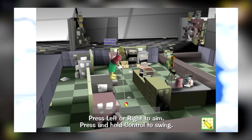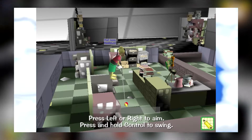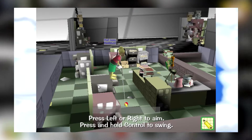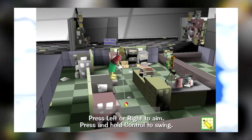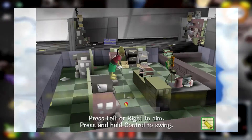We also have a very rare screenshot from a bossbot field office which was canceled very early on into production. As you can see from this screenshot, Toons would have fired golf balls at cogs, much like in the CEO battle. No other information is known about bossbot field offices since no files have been found from them in the game.